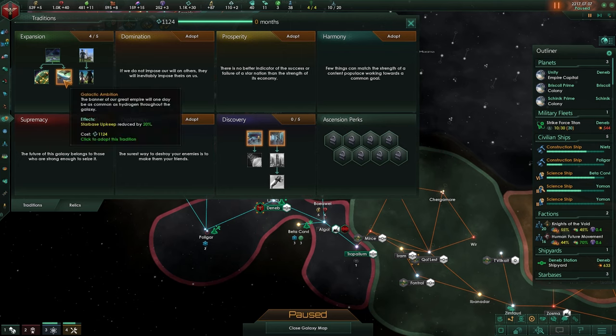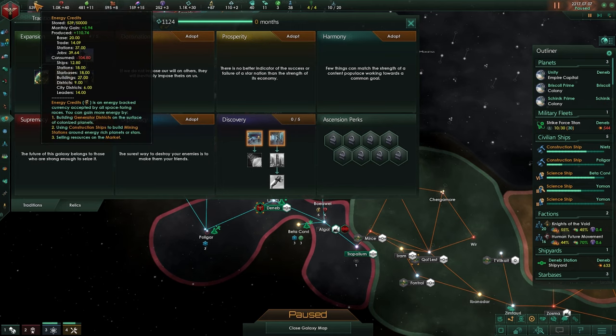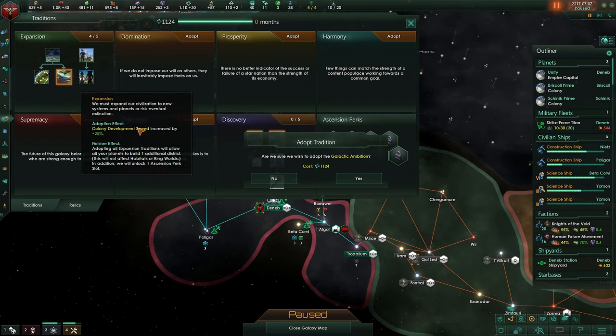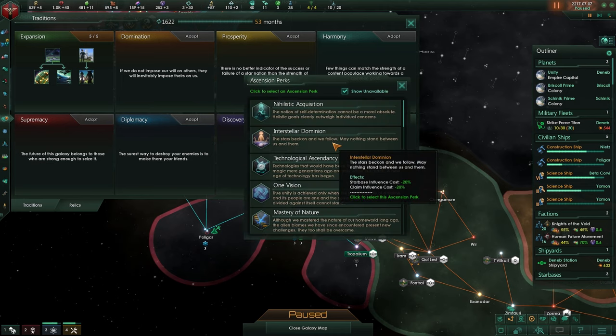We have a tradition here and we're going to go for the Starbase upkeep reduced by 20%. That will definitely reduce the station costs. Starbase is 18 with 20%, so we'll gain a tiny bit more in terms of energy. It also unlocks our very first ascension perk.